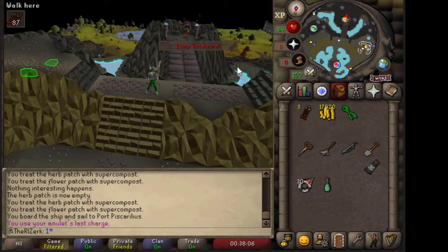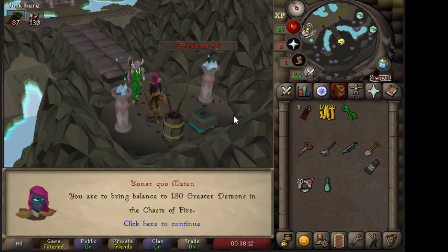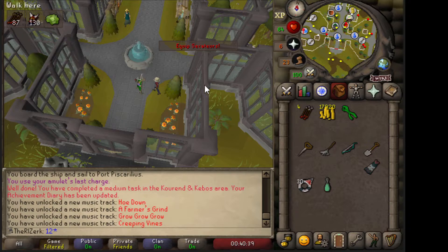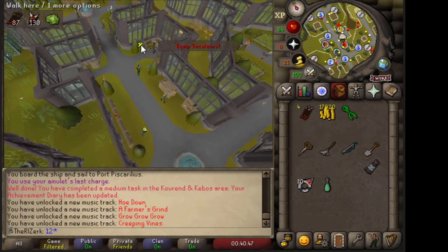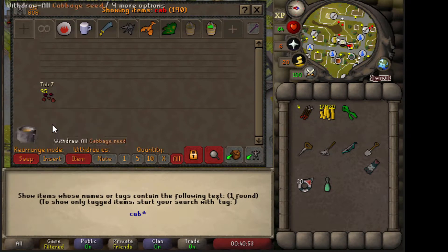First things first though, let's go get our first Konar task. Chasm of Fire — where the hell is that? Alright, let's go get this farming contract. Our first farming contract: Cabbage. I think we have a cabbage. Cool. So I'll bring you guys back when we get it.